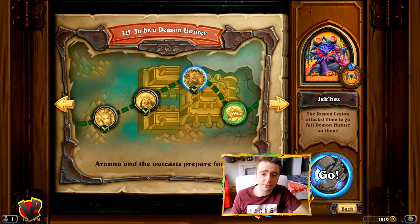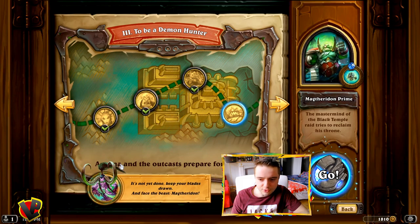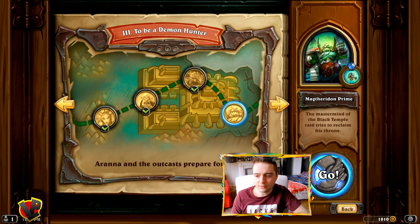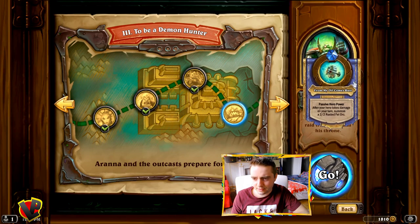Let's see who's our final opponent in the third chapter of Trial by Felfire — to be a demon hunter. Magtheridon Prime, the mastermind of the Black Temple. He tries to reclaim his throne. He has a passive: after your hero takes damage on your turn, summon a 2-2 Rusted Fel Orc.